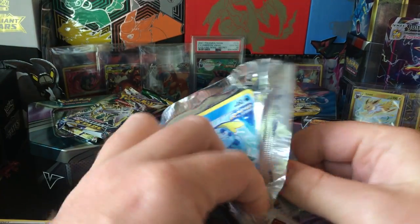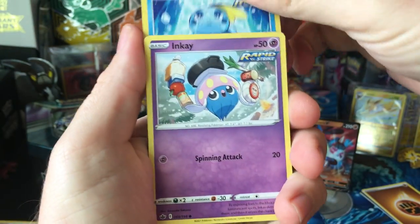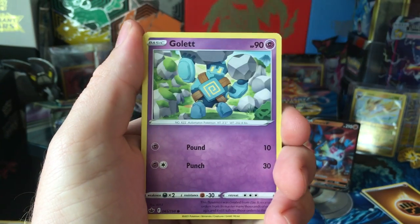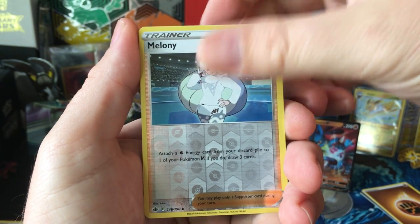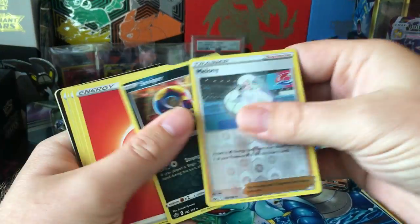Pretty loosely opening pack there. Got a Sobble, Inkay, Skwovet, Scorbunny, Gullet, and Melanie trainer. There are so many trainers in Chilling Rain — the Sutlis are ridiculous amounts of trainers.